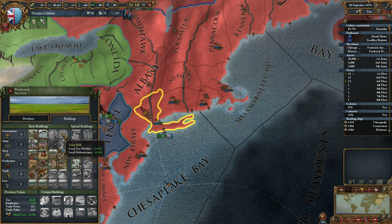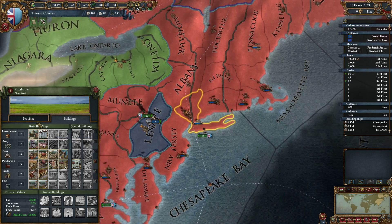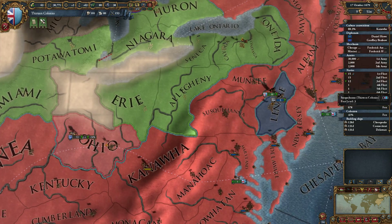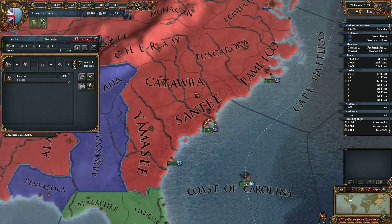We need more cash to build any of these right now. Local tax modifier plus 20% - oh hell yes. I do like the spy agency. Courthouses and spy agency are usually a bit left on the side, but they are actually still useful.